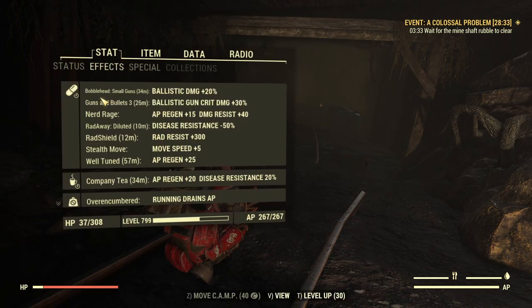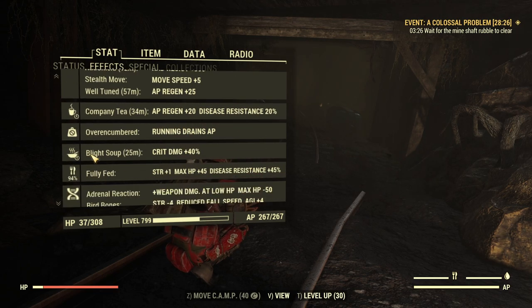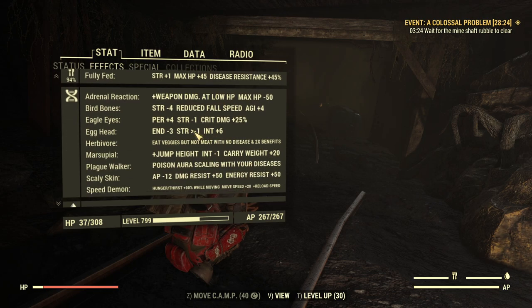My buffs are bobblehead small guns and guns and bullets 3 to boost my damage, plus well tuned and company blight soup. My mutations are adrenal reaction, eagle eyes, marsupial, and speedyman — those are the most useful.